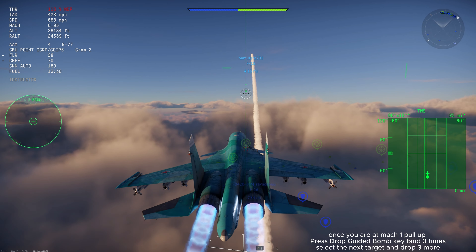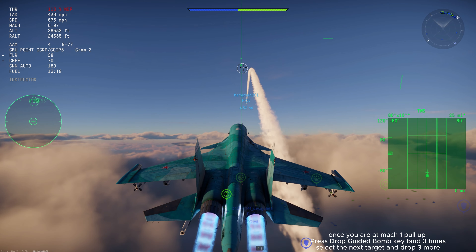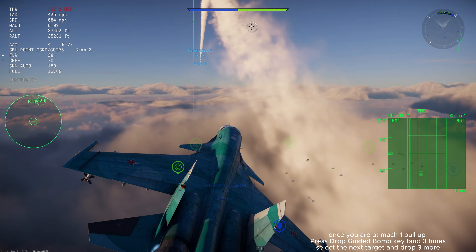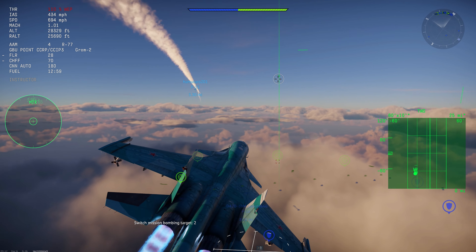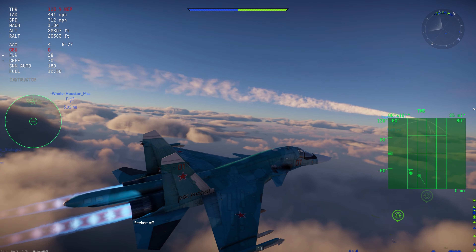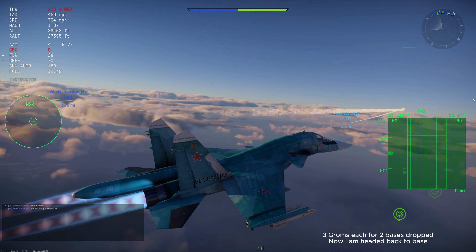Once you are at Mach 1, press the Drop Guided Bomb key bind three times. Select the next target and drop three more.